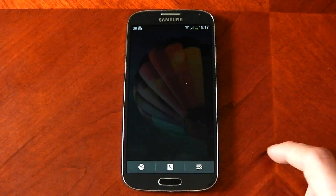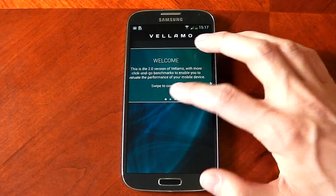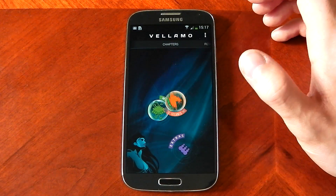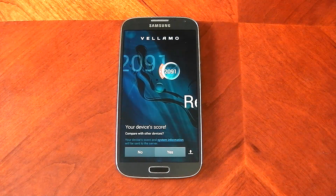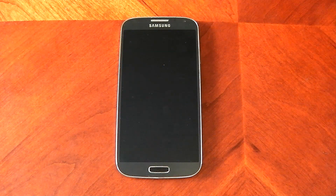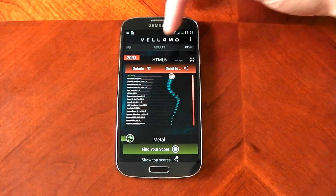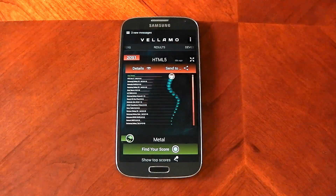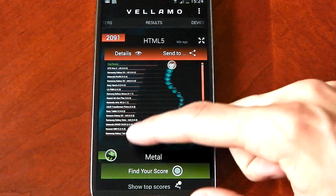Last up is Vellamo. Running the HTML5 test, the Galaxy S4 scores 2,091. Submitting the result and checking against other devices in the bar chart, you can see the Galaxy S4 is right at the top, beating out everything else currently listed — just smashing every other device on the chart.